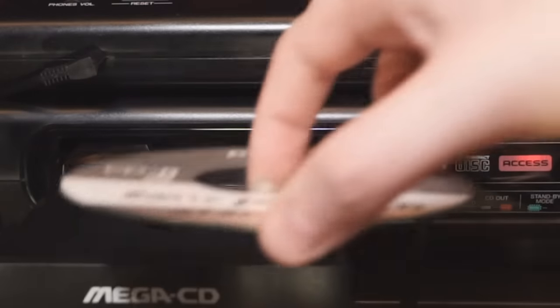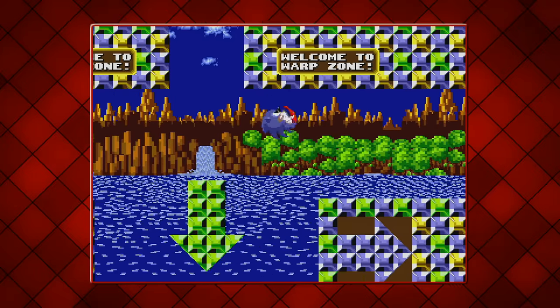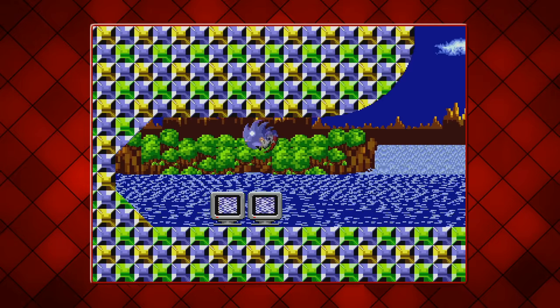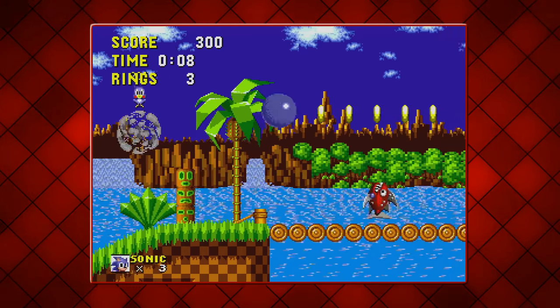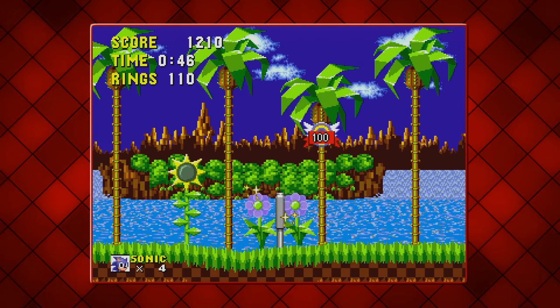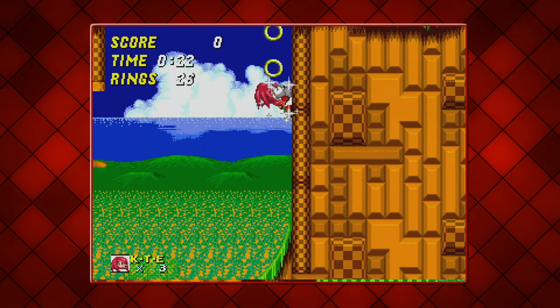I've got one more Mega Drive hack to show you, but just before we do, I thought we'd upgrade to the Mega CD. This one is literally called Sonic for Mega CD, created by Stealth. This game contains the first level from both Sonic 1 and Sonic 2, as well as a warp area containing some secrets. You can collect S-monitors that change your character, and goggles which appear to do nothing apparently. Entering Green Hill lets you play Acts 1, 2 and 3, and with the exception that Sonic can now spin dash, it's pretty much the same as it is on the Mega Drive.